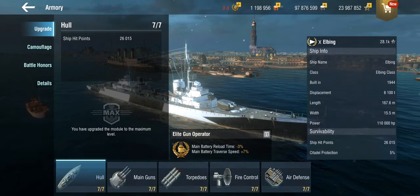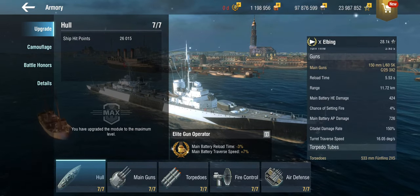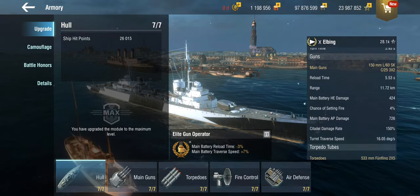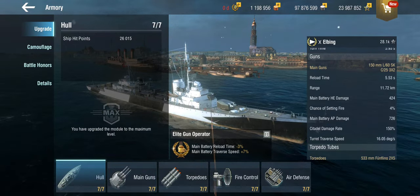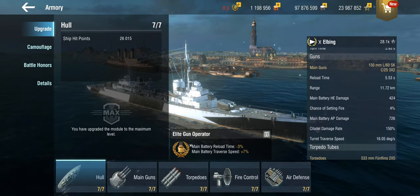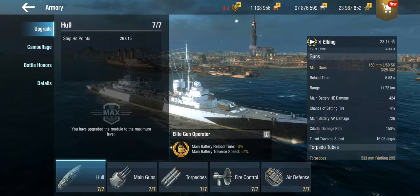These are 150mm, 60-caliber-length cruiser guns. She gets six of them, and these are probably the hardest-hitting 150s you will find in the game. They have so much power that they're actually rather useless against destroyers at close range because they will simply over-penetrate them.